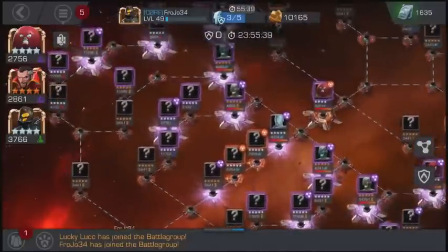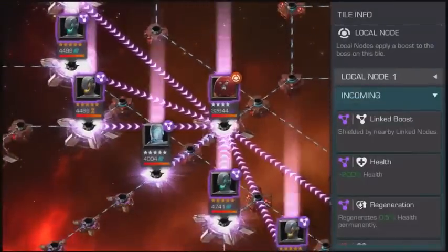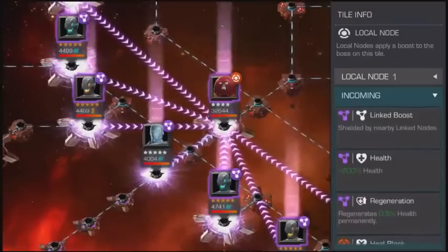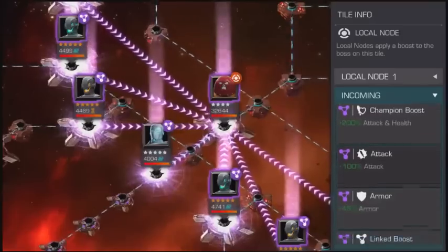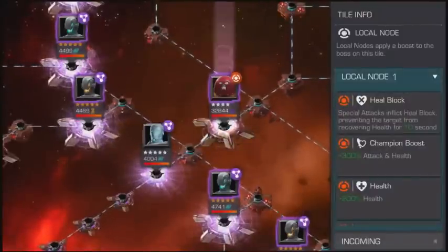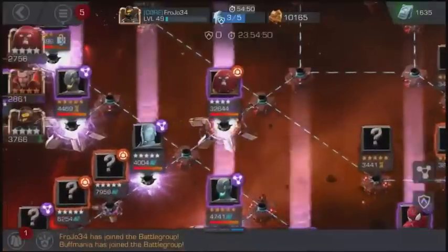Let's look at this map. We got Unstoppable Colossus here — let's see what he's got on him. He has a bunch of nodes, a bunch of link nodes coming in here. He's got Regeneration, Health, Shielded. And then he's got 200% Attack and Health Boost, 100% Attack Boost, 45% Armor, and then Shielded again. On the Local, he's got Heal Block, 300% Attack and Health, 200% Health, and True Sight. So he does not have a Regen on that one, other than the Purple one.